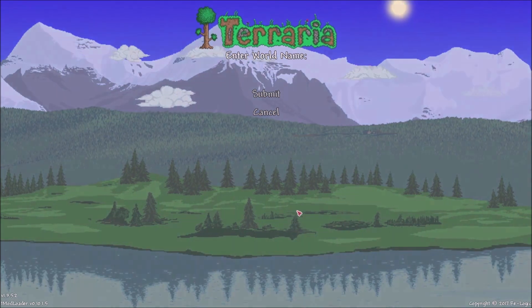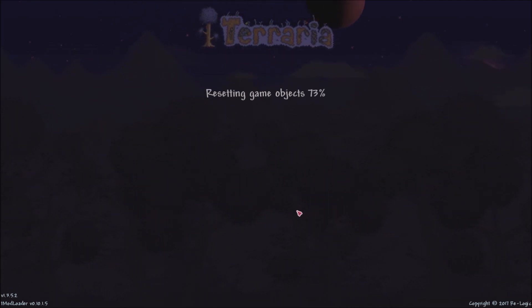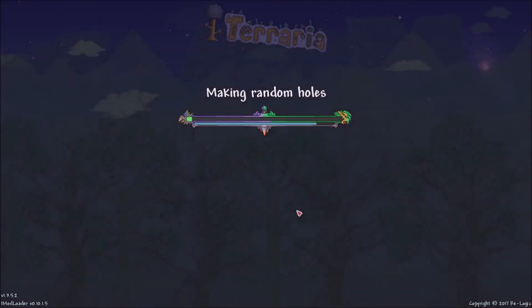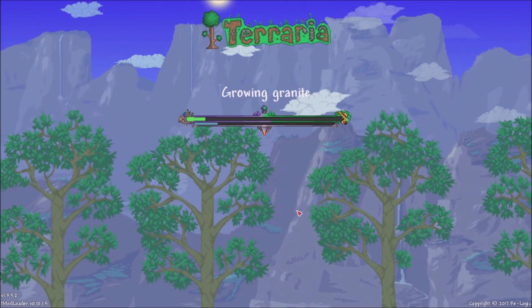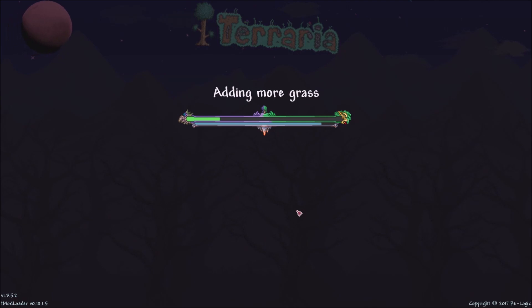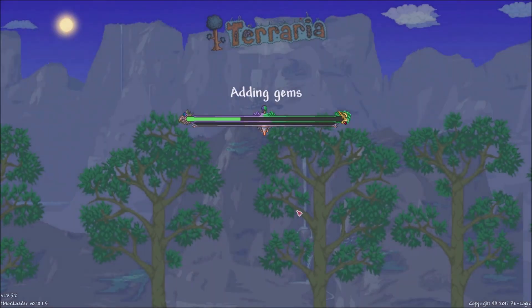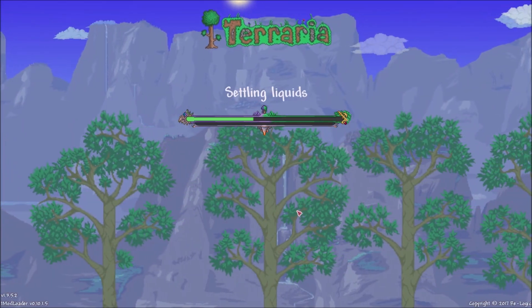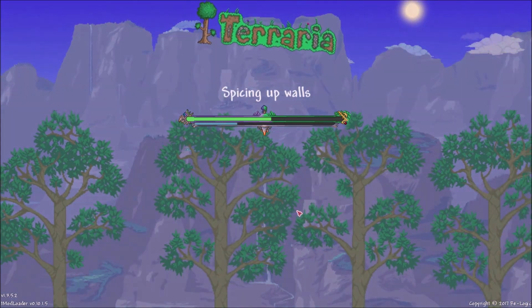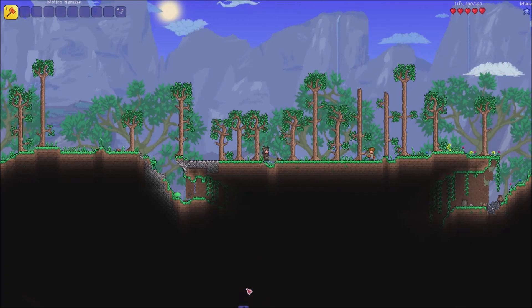I'm going to name this one Arkhalis World. You're going to generate a world and it shouldn't take too long — it's just generating a Normal World. So when we go into this world, what we're going to be doing is looking for the Arkhalis. There are a few things we're going to need, and they're all pretty easy. You may be able to find this weapon very easily and early in the game. So as soon as it loads, I'll tell you what we need to get.